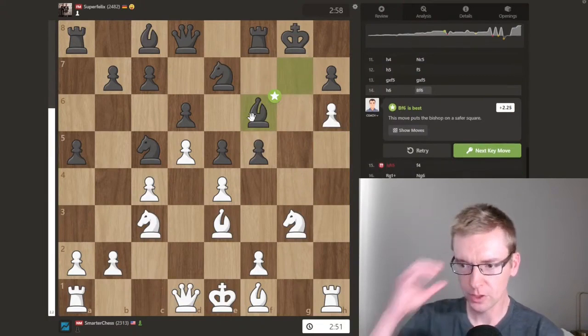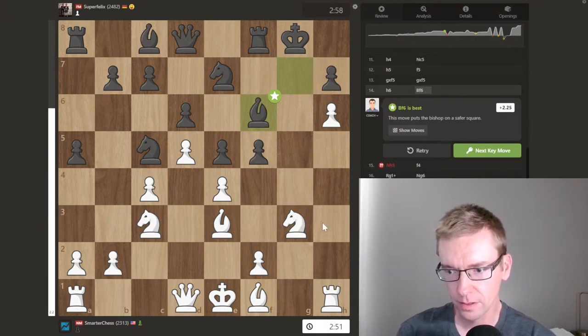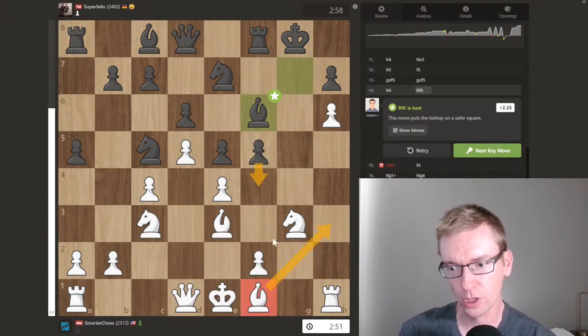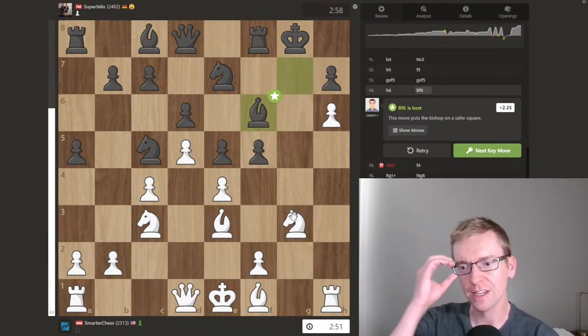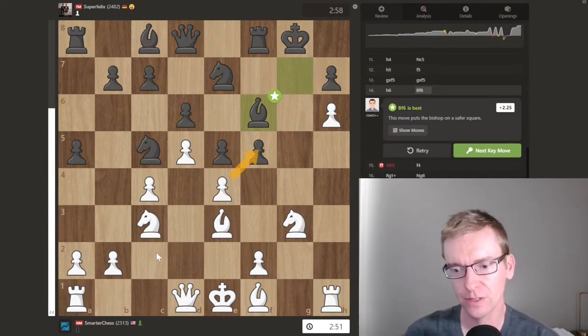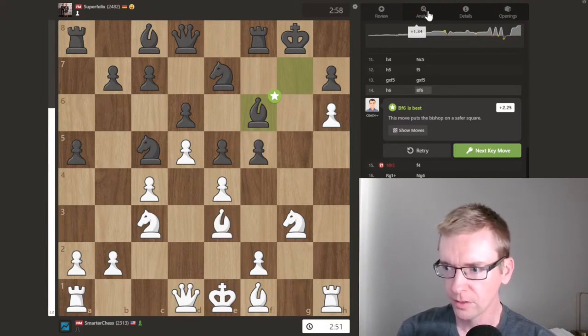Right here I missed something. Bishop to F6 played, I played Knight H5. There is F4, Bishop H3, F4. What should I have played here? A lot of times you're supposed to take on F5, and the reason is you open up this light square diagonal. It just didn't feel right here because I felt it brought that Bishop out very easily. I don't know the answer — let's take a look.